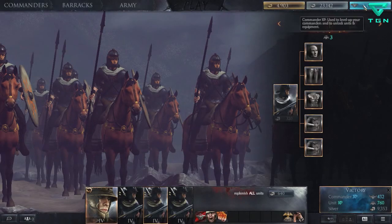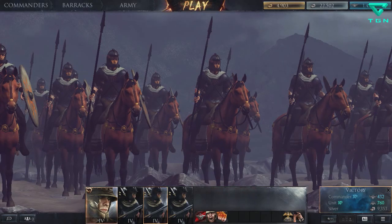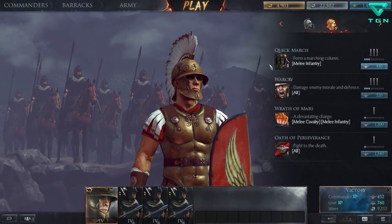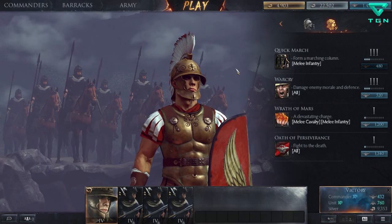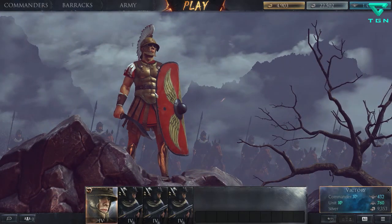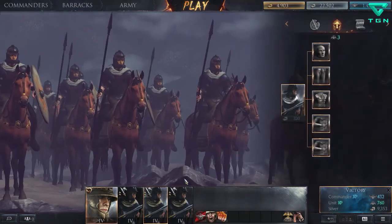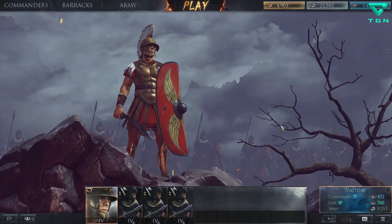Just like that — 1456 commander XP. They're not even that expensive to replenish either; it's only 640 and all three units are ready to go. I can upgrade a bunch of Scipio's abilities, but I'm saving them for another commander and another premium unit focus coming in the future. Anyway, this has been the Tier 4 premium Auxiliary Cavalry for the Romans played as Scipio. Hopefully you enjoyed and I'll see you next time — goodbye!